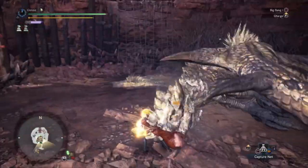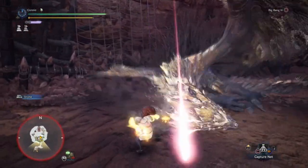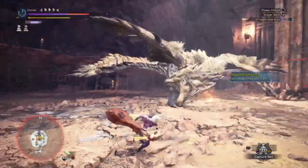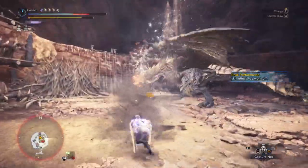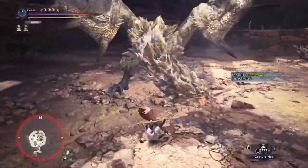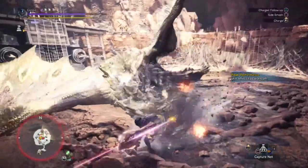You can run Protective Polish instead of Master's Touch and then swap out your three piece Kaiser for better armour. I've seen people run three piece Safi, two piece Brickidium to get Resentment, because they find it a little bit more consistent than Peak Performance, especially when you have Fire Blight with Coalescence. You also get a little bit more roll from that, and because you're dropping the health augment, you obviously get another attack augment or whatever you like. My augments on my Lightbreak Hammer are attack and health, but obviously take whatever you're most comfortable with. If you are running Peak Performance, I would definitely recommend the health augment.